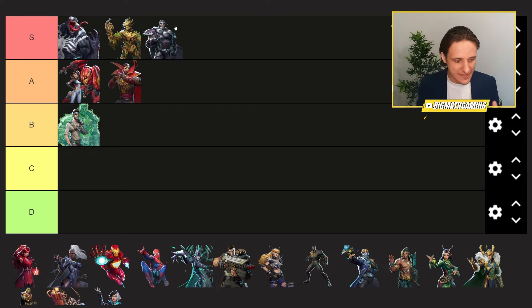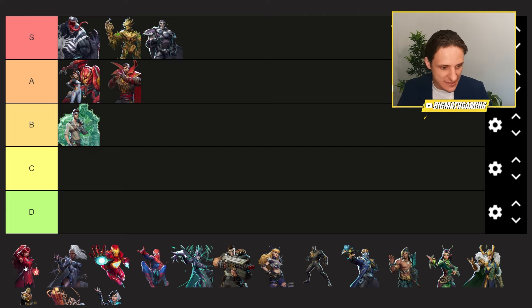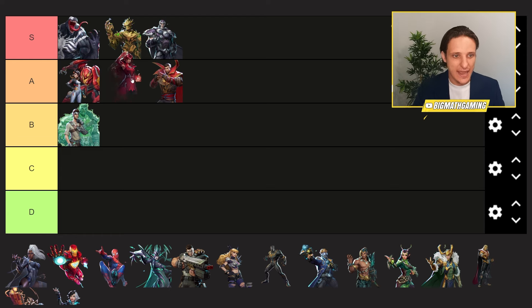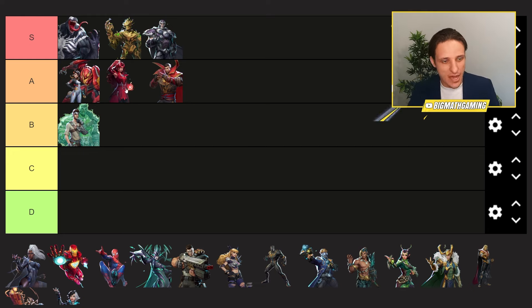We're going to jump into the DPS. Starting off with Scarlet Witch — I believe she is A tier. Scarlet Witch is on top of Doctor Strange in my rankings. People aren't really playing her that much, but I think she has a lot of utility, she's very, very good, especially paired with Magneto. Magneto can put a shield on Scarlet Witch when she ults. She's very, very solid.